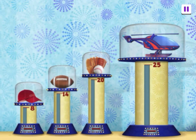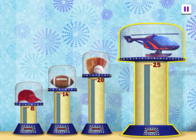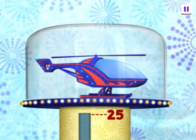That hat is on the lowest stand. Tap on the prize on the highest stand. That prize looks like fun, but Ryan wants the prize on the highest stand. Look, this one is the highest stand. That's the High Flyer helicopter. You can use a remote control to make it fly way up high.